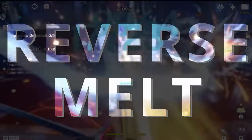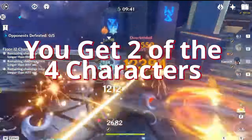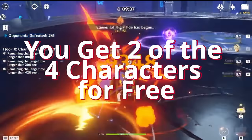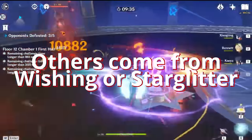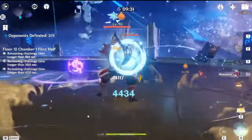The team we're talking about today is Reverse Melt. This is an extremely strong and relatively easy team to build. It only needs 4-star characters, but it can be enhanced by certain 5-stars. The real beauty of this team is that 2 of the characters are given to you for free, 1 is obtainable through the Star Glitter Shop, and the only RNG you have to face is when rolling for the last member.